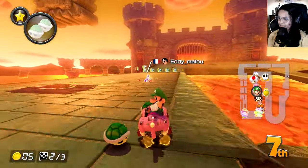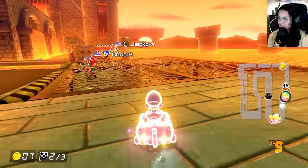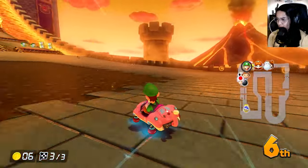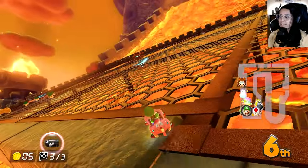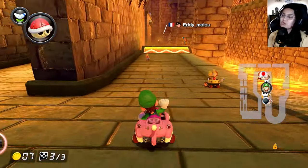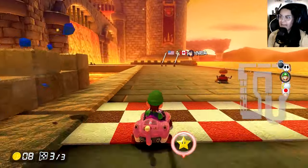That was close. I just fell. Be nice if we can get a shock. No shock, but I did avoid the blooper. I knew that green was going to hit me — I didn't even get an item box. That's the biggest bummer of them all. I'm in the middle of the pack, not really where I want to be. Dang it — seventh again.